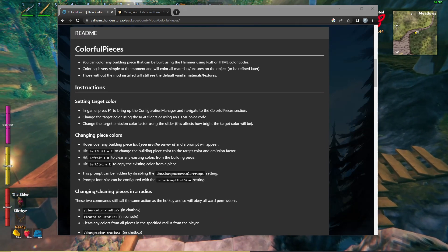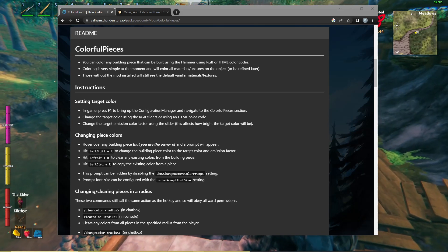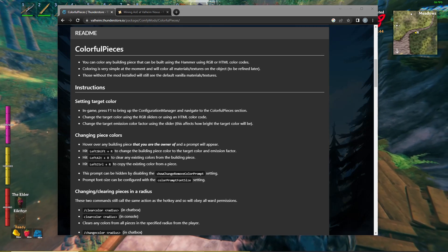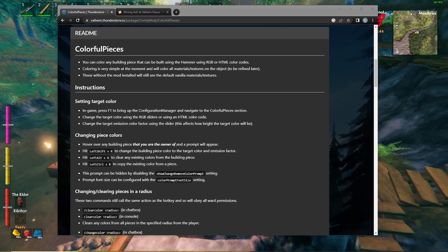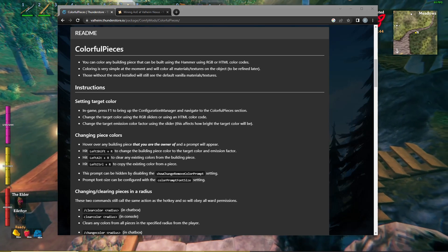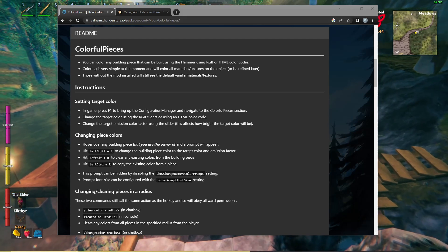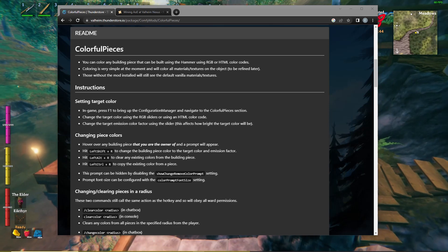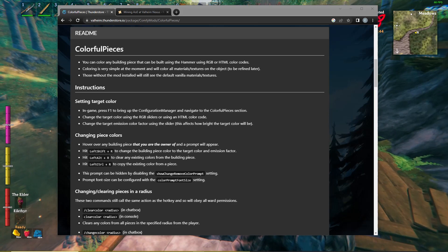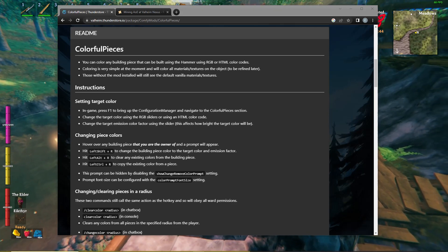It lets you color any building piece that can be built using the hammer — not just the vanilla ones, but everything — using RGB or HTML color codes. It's very simple, and the textures stay on the object. It just changes the hue, the color part of it. Those without the mod installed will see the default vanilla materials and textures, so even if someone doesn't have it, it's not going to change anything for them.